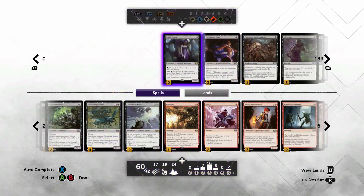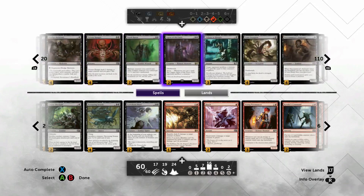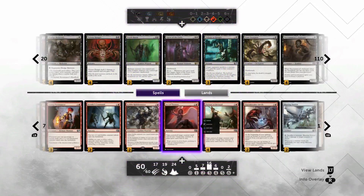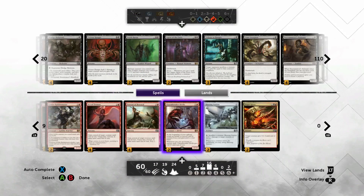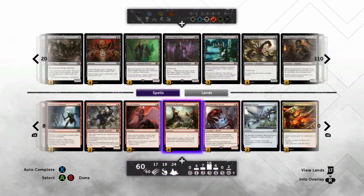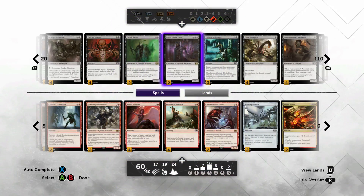I used to have Agent of the Fates in here but he underperformed. One thing to keep in mind — you can cast Act of Treason or Portent of Betrayal on your own dudes to give them haste, or even to Scry if you desperately need to. If you're at nine mana you can untap your Charm Breaker Devils and Act of Treason it for an 8/4 haste. You could also cast it on your own Agent and force them to sack a dude, but it really wasn't that great.